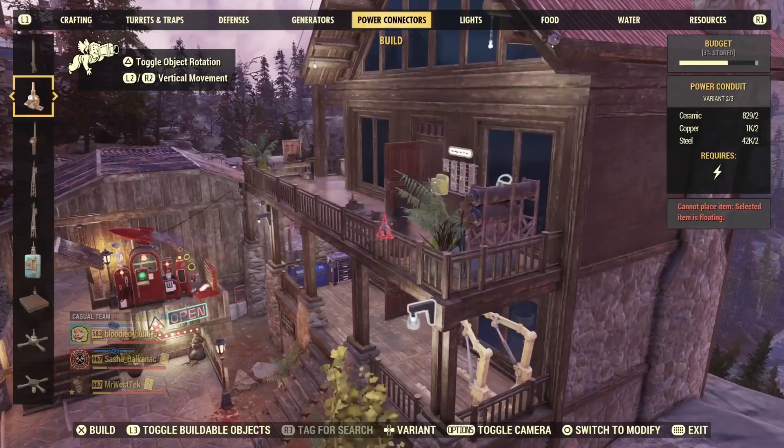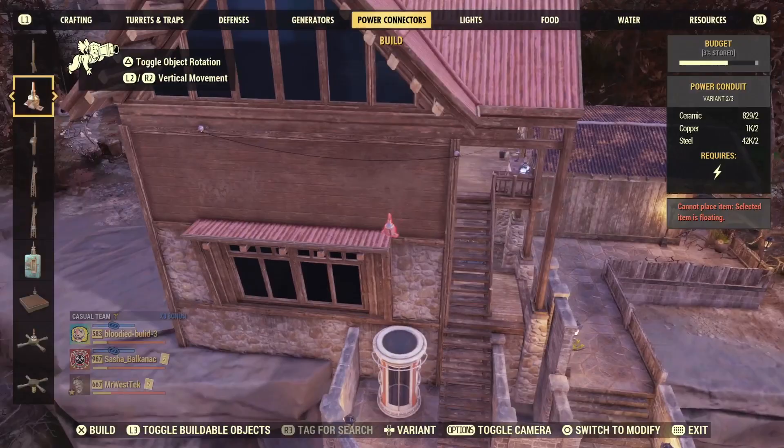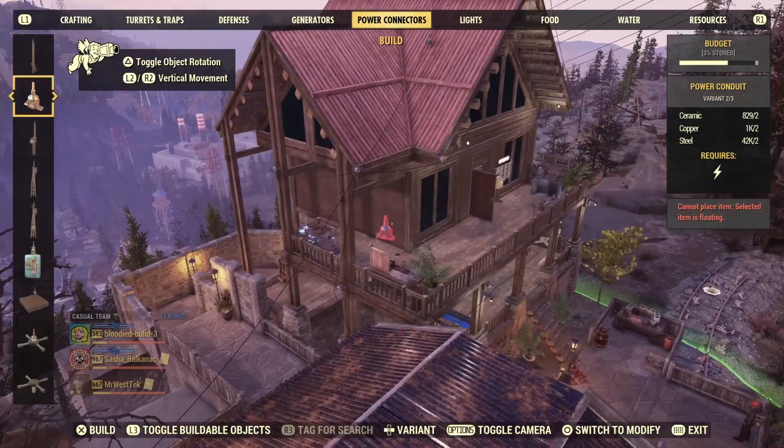That's pretty much it everybody — the Hunter's Lodge. I think it's absolutely great. You can see all the stuff I put down and I'm still barely over half the camp budget, so it will save you some camp budget rather than just building a house. If you can get this, I highly recommend building a camp with it — it was actually pretty cool to do. Thank you so much for watching everybody, let me know what you think in the comments, and have a great day!